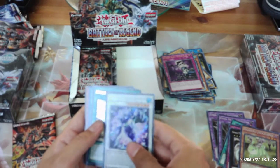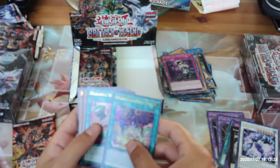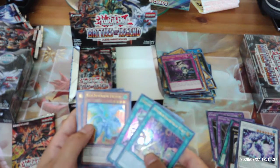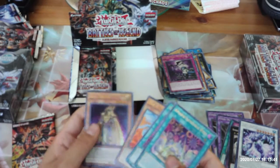Glacial Beast Iceberg Narwhal, Appliancer Electrical World, Obedient Schooled, Kakimaru Draco.